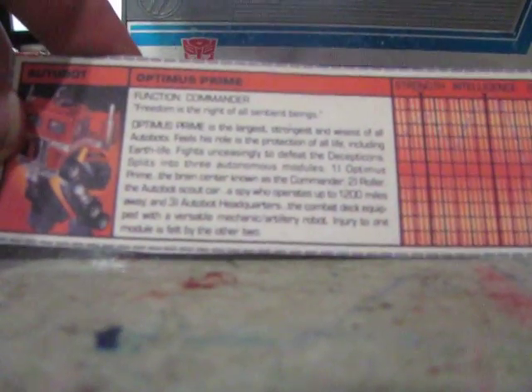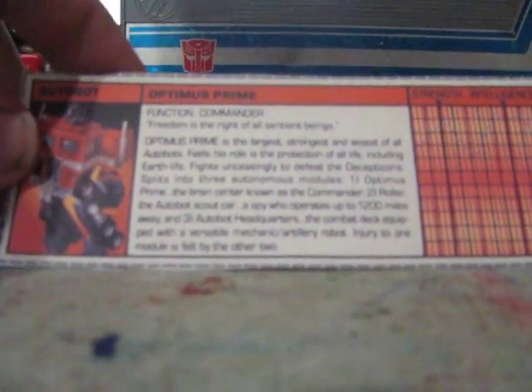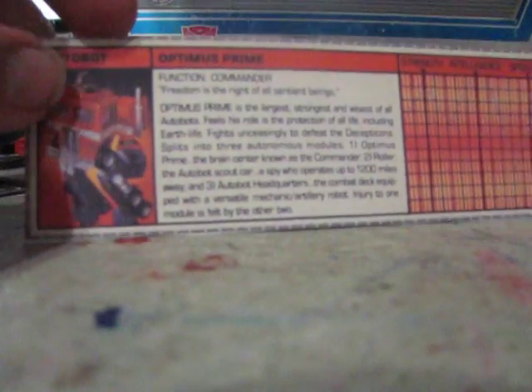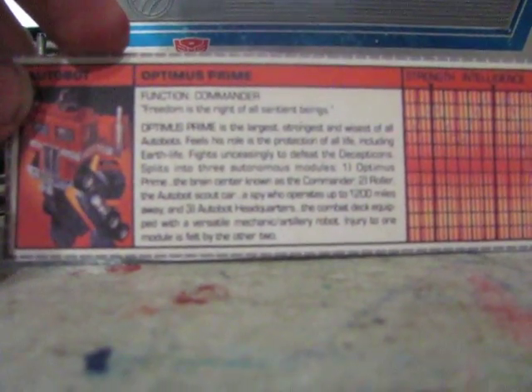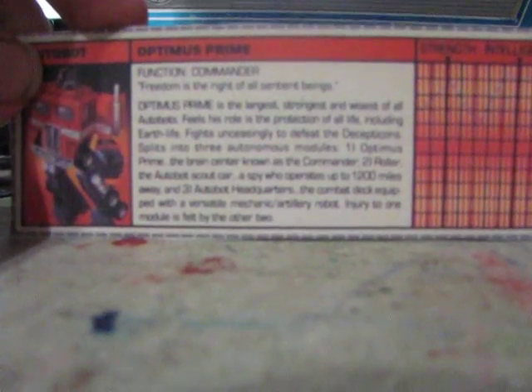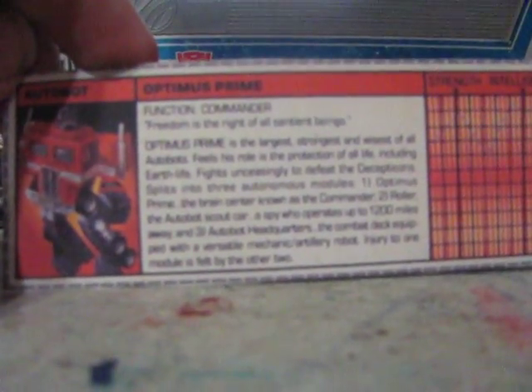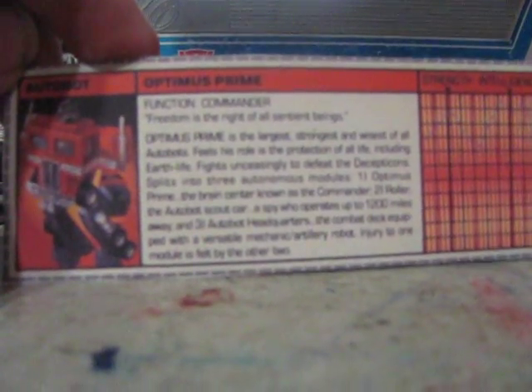Optimus Prime is the largest, strongest, and wisest of all Autobots. As far as G1 goes, wisest might still hold true — this was 1984, before they introduced Jetfire or Omega Supreme. His role is the protection of all life, including Earth life.